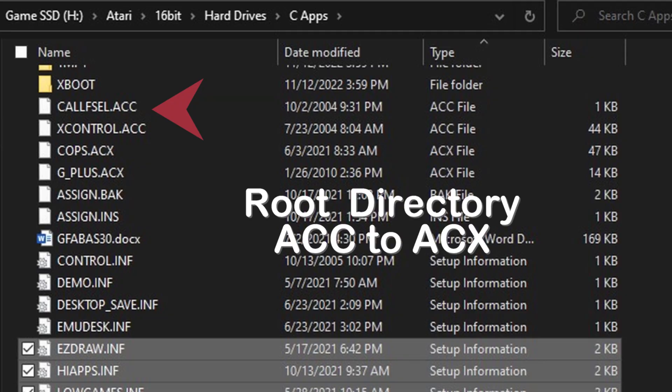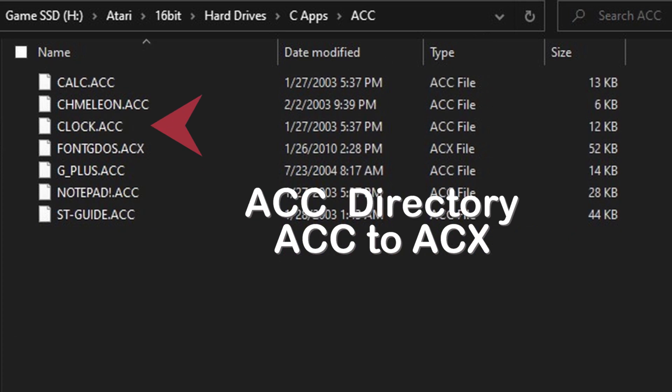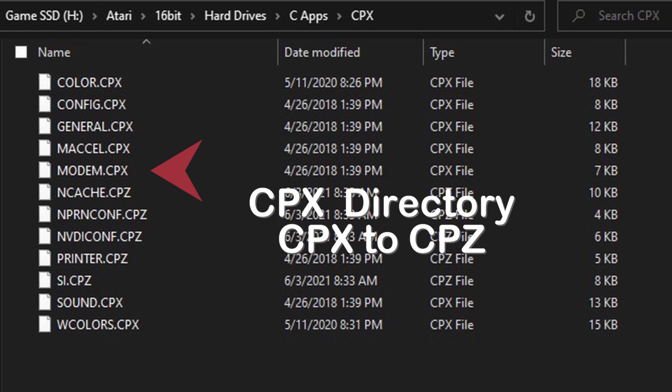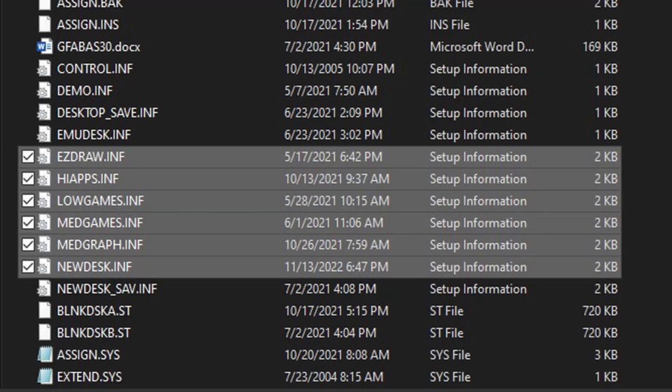Both of these boot managers work by renaming certain system files. In your root directory, it could be your ACC files — or if you store them in an ACC directory — renaming them there. It changes them from ACC to ACX. PRGs in the auto folder go to PRX. Control panel files go from CPX to CPZ. There is one limitation: you can see it here in the root directory where it has a bunch of different INF files for different configurations.